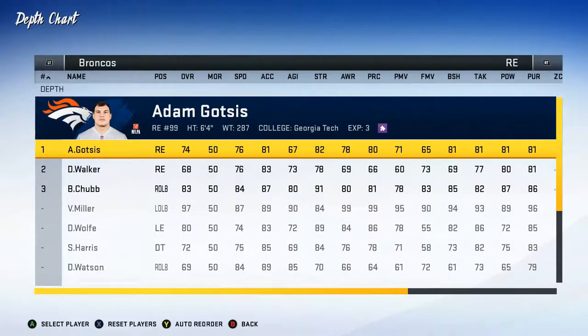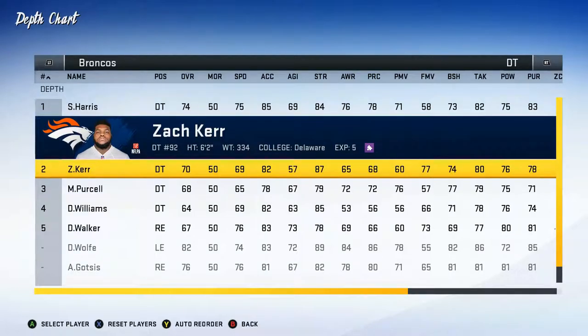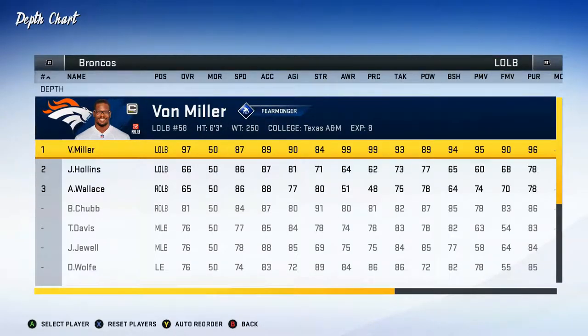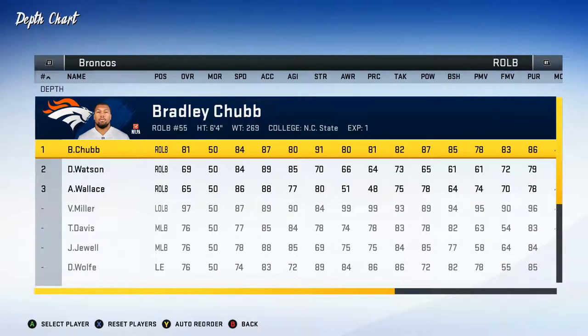Derek Wolfe on our left, Adam Gotis on the right. In the middle we have Shelby Harris and Zach Kerr as our defensive tackles, but we run a 3-4 so we only have one on the field at a time. And then, of course, the man — Von Miller — our captain, the best player on our team and one of the best players in the NFL today with that Fear-Monger X-Factor. Can't wait to see how many sacks he's able to get. In the middle line we've got Todd Davis and Josie Jewell — expecting good things from them. Bradley Chubb had an outstanding rookie year last year and is on the opposite side of Von Miller, so we should be seeing a ton of sacks.